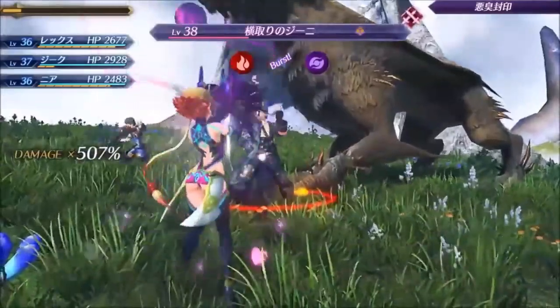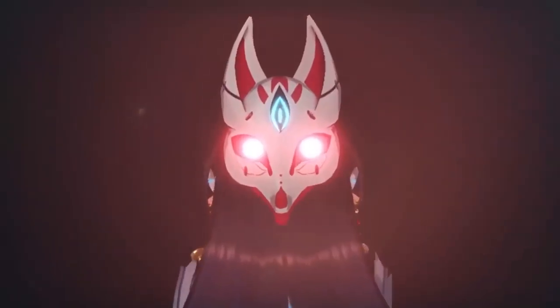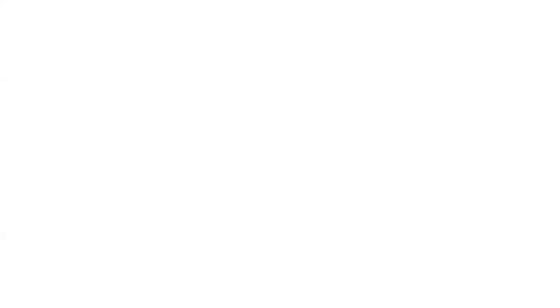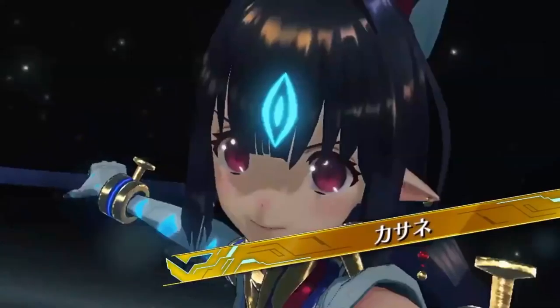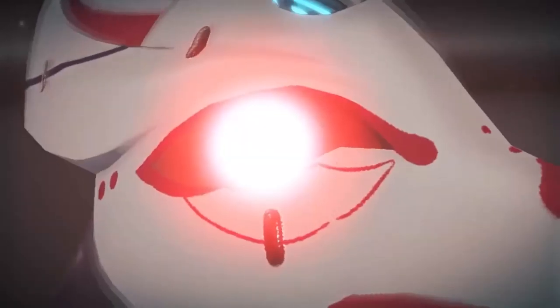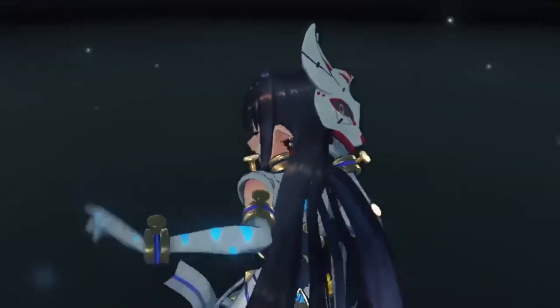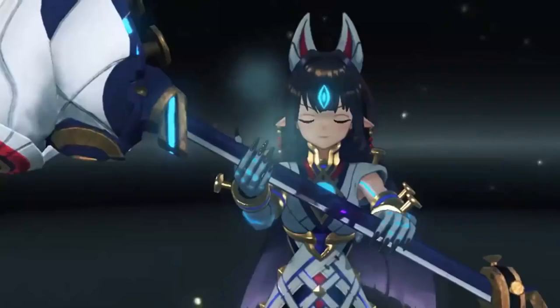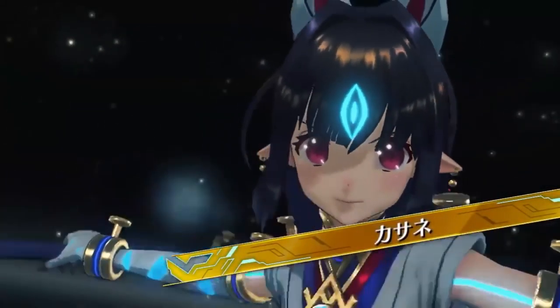Monolith Soft also introduced another rare blade — her name is Kasane. She's described as a cute blade who uses a hammer in battle. She was designed by Shirabii, and Minase is the one voicing her. She looks really cool — she has a Fox mask on the back of her head. The design reminds me a little bit of Fire Emblem Warriors as far as the design on her dress.